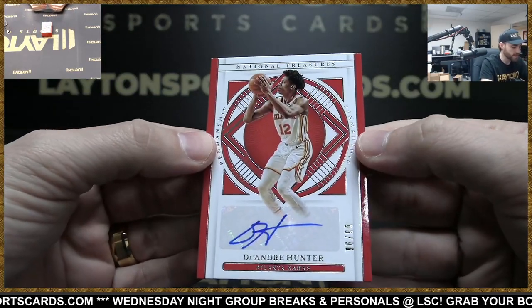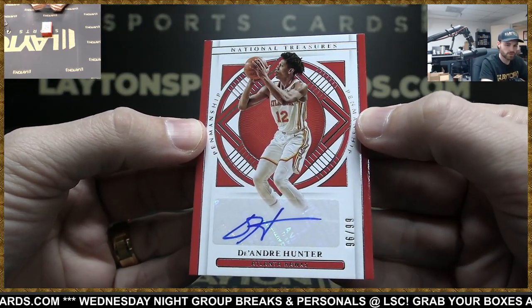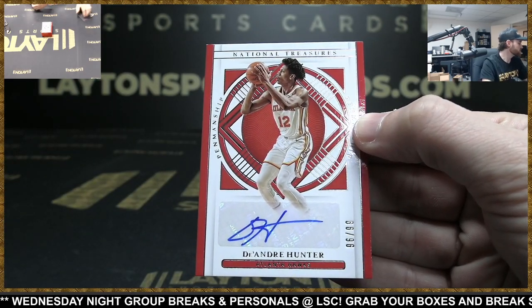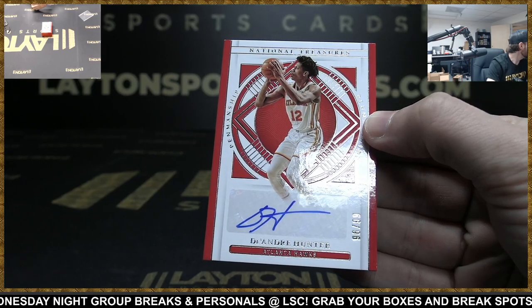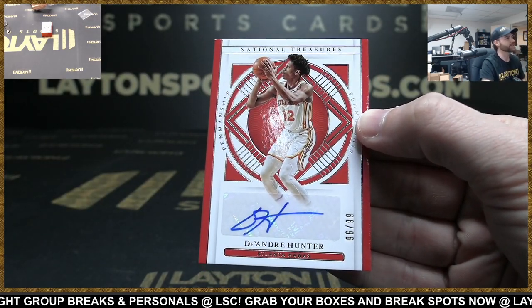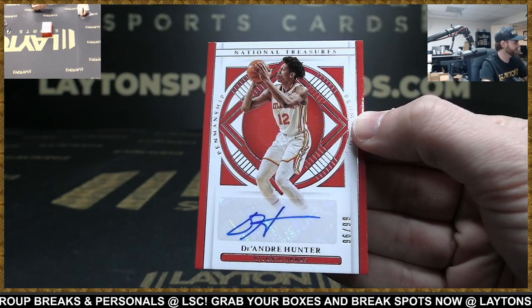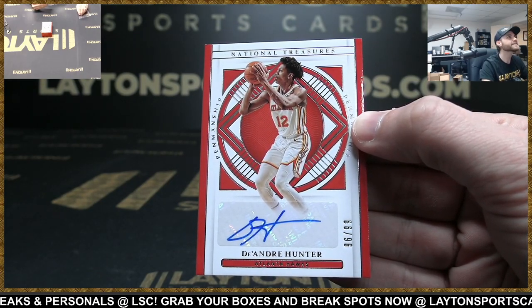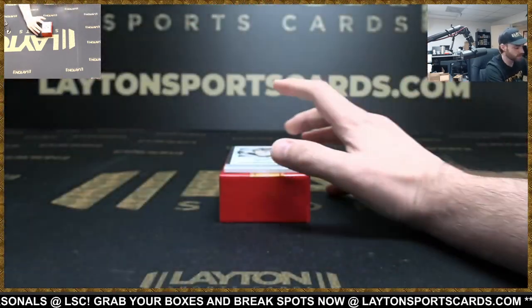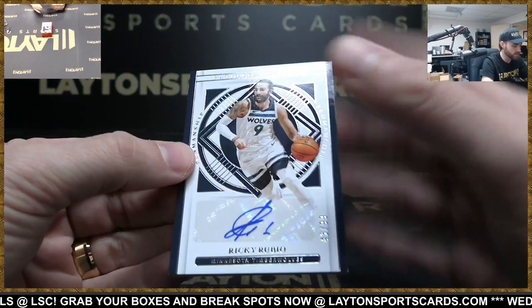DeAndre Hunter auto to 99, Hawks. There was a jersey — yes, there's cloth in that one; I know that happened earlier, there's a jersey in there. It seems to be yes. Timberwolves — another auto here, Ricky Rubio to 99, Timberwolves.